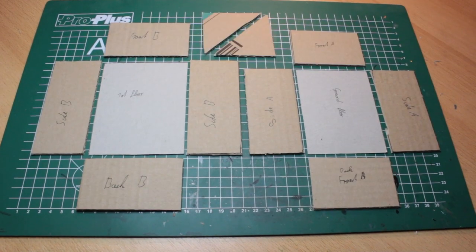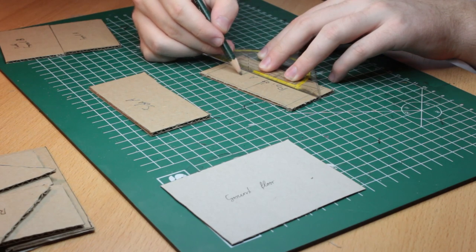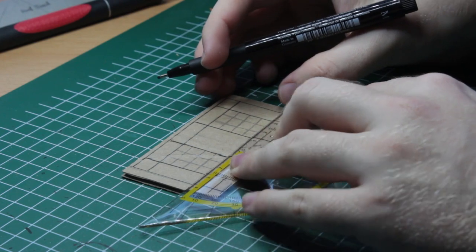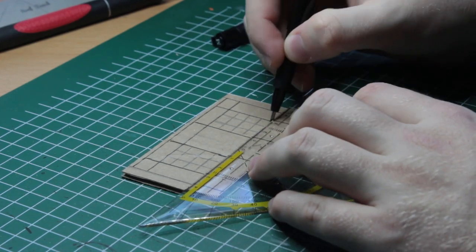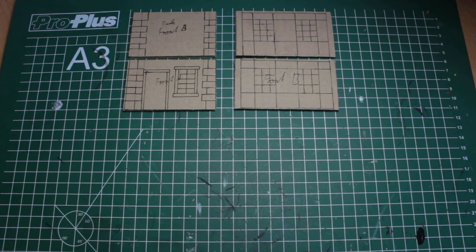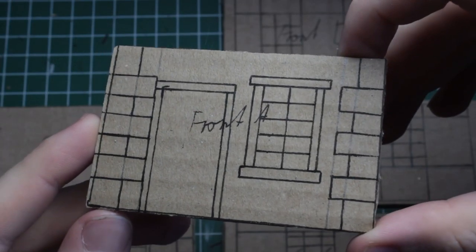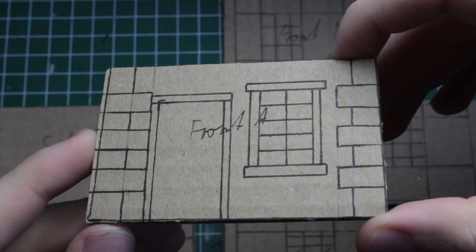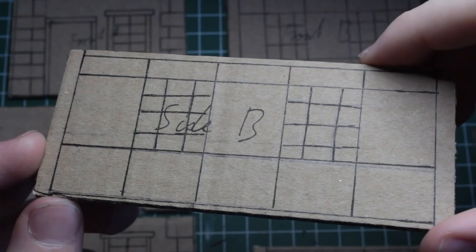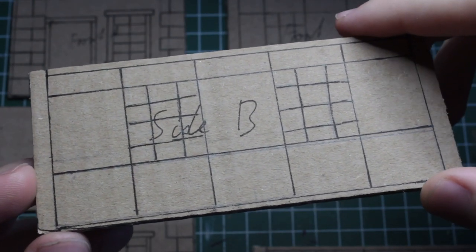Having all the walls as well as the floor ready, we take up a fineliner and draw the details we want our house to have onto the walls — meaning things like windows, doors, but also stuff like half-timbering and lisanes. This may take some time, but it's definitely worth it, as it really helps to get a more concrete idea of the later house and also makes sure that we won't forget anything. Though, as this will all be covered up, don't bother to make the sketch too detailed.